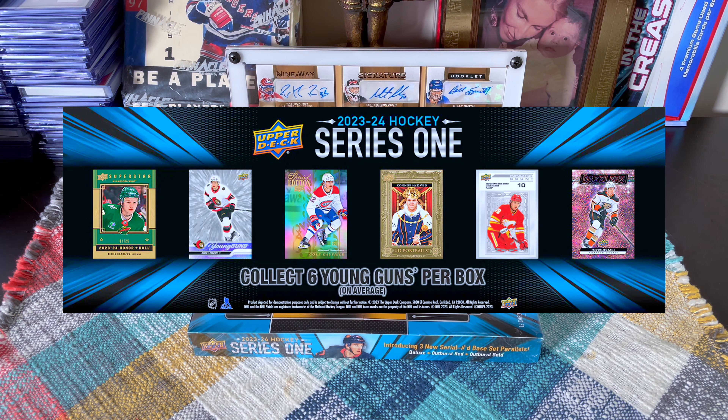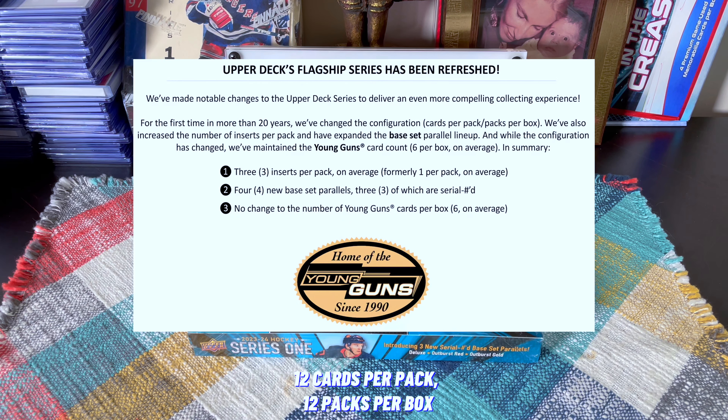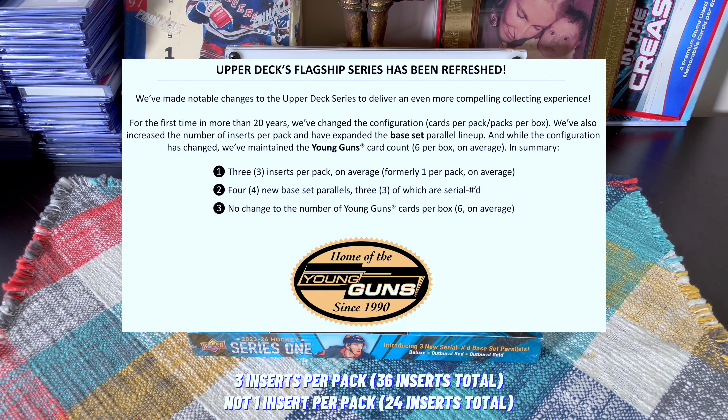Lot less base cards within your box. The configuration is 12 cards per pack, 12 packs per box — 144 cards, as opposed to 8 times 24, which is 192. A lot less base cards, but three inserts per pack as opposed to one, so you're getting six young guns plus 30 more inserts within the box.